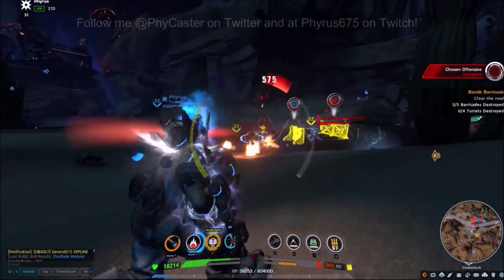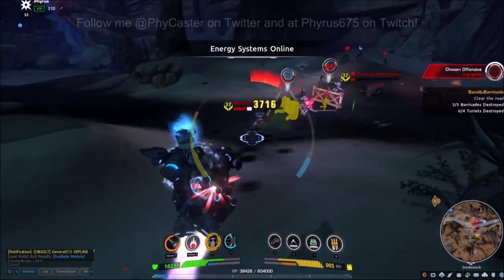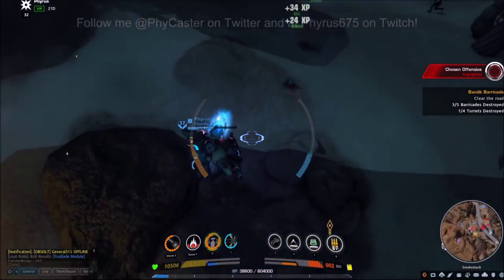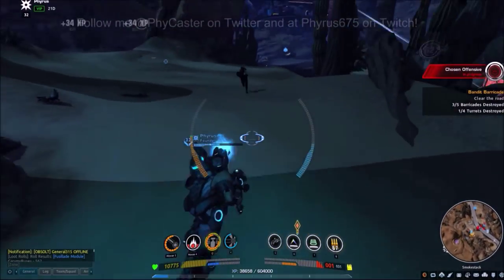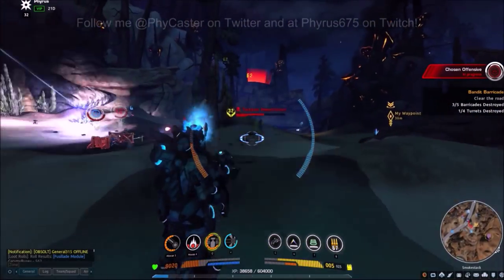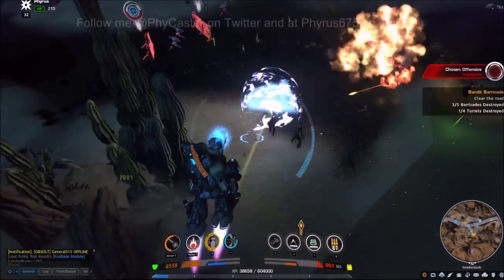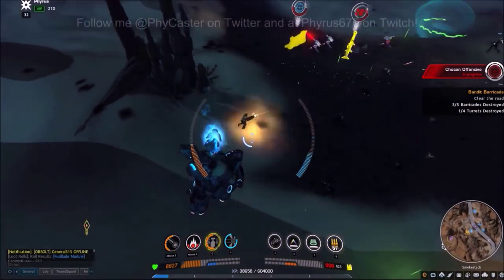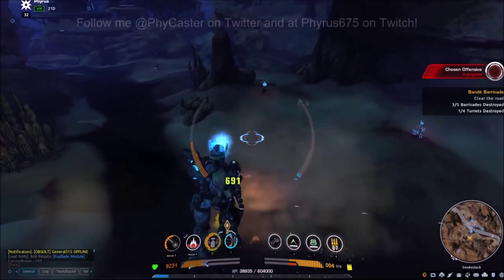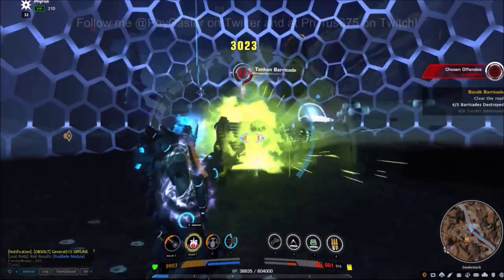At level 30, you unlock Invigorate. This passive ability will activate when you use any other ability. It will increase the movement speed and attack speed of all allies by 15% for 6 seconds if they are within 10 meters. The downside is the long animations of many of the Assault's abilities — depending on your altitude when you activate Crater, you may not get to take any advantage of this buff at all. It does mesh well with Overcharge though, further increasing your rate of fire.